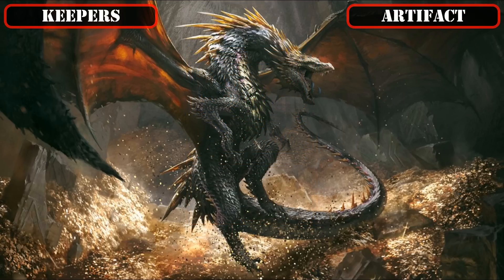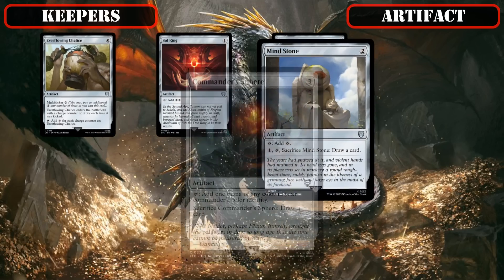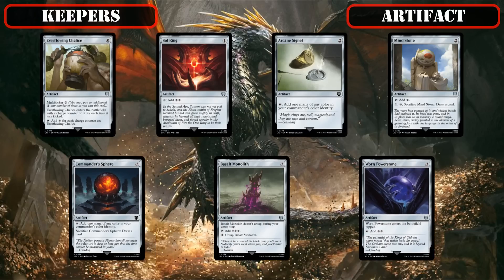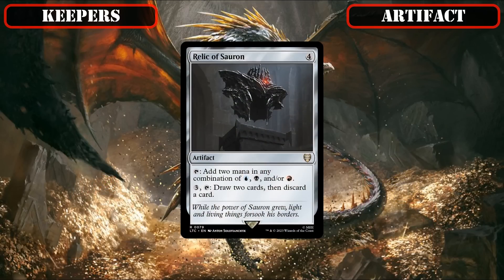As we reach our kept artifacts, this category will consist entirely of mana rocks, which we'll need to get to our high-CMC commander and hard-cast our reanimation targets if needed. Those being Ever-flowing Chalice, Sol Ring, Arcane Signet, Mind Stone, Commander Sphere, Basalt Monolith, and Worn Power Stone — all of which help us speed up our mana curve at relatively cheap prices. We also have Relic of Sauron, which provides further ramp and fixing while also serving as a repeatable source of card advantage and graveyard setup.